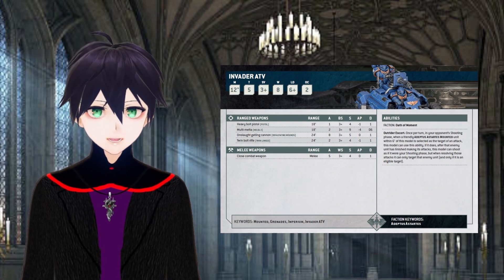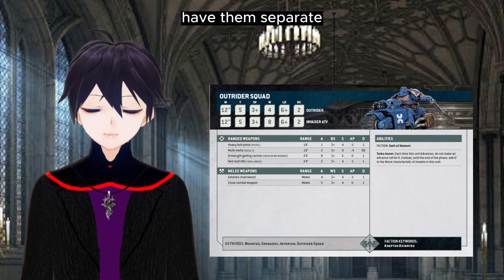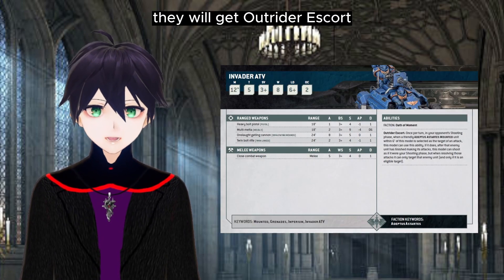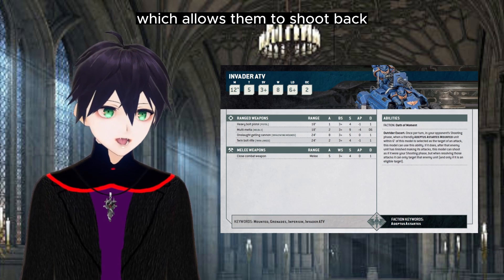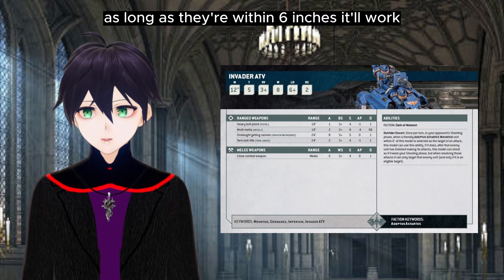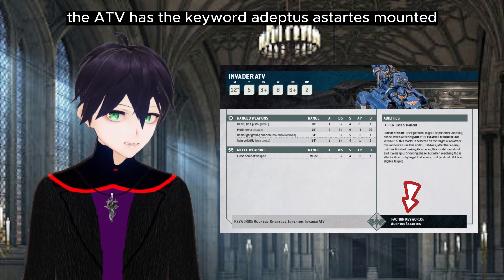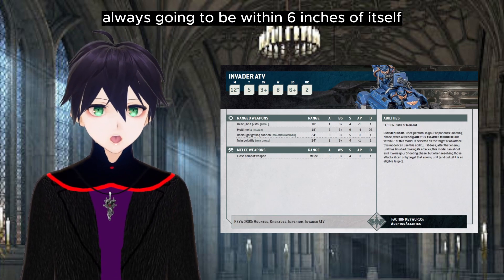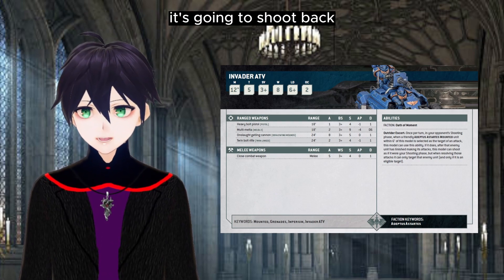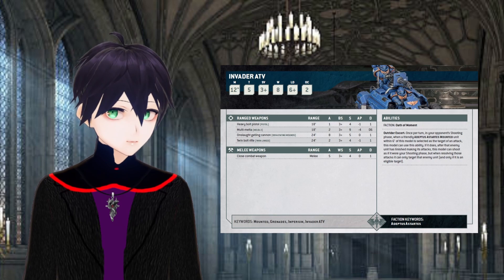When looking at faster units — not just jump pack units — you want the Invader ATV to be a separate squad to the Outriders, the same as with the Attack Bike compared to regular bikes. Have them separate, because instead of having the Turbo Boost special rule they will get Outrider Escort, which allows them to shoot back at something that has just shot an Adeptus Astartes Mounted unit as long as they're within six inches. The ATV has the keyword Adeptus Astartes Mounted, and it is always within six inches of itself — so if you fire at it, it's going to shoot back for free.